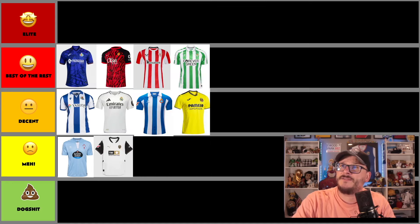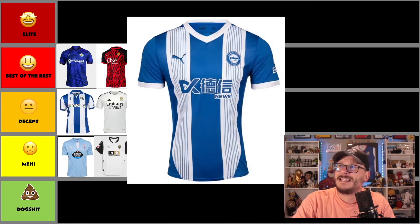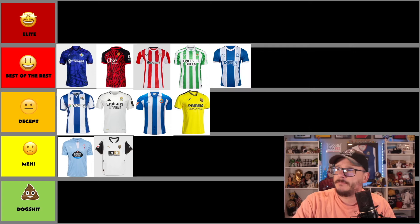Next up we have another chunky blue and white shirt — it's Deportivo Alavés, sponsored by some Asian news outlet. I like it. It's clean, the logo looks good — good mock-up. Puma as well. I'm going to put it up there at best of the rest. It's polished and not too shabby.